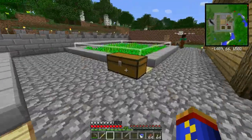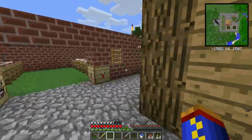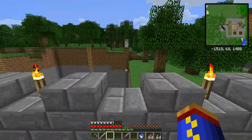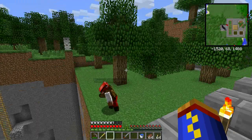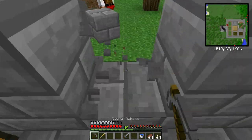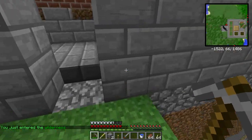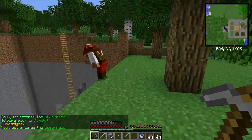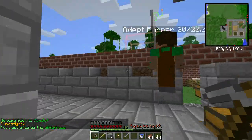I need to quarry out the rest of this side over here, just because it's a quick way to get the resources. I'll probably do it, because this was my tree farm — so I'm just going to set up another quarry right here to go ahead and clear this out, because this is where I had my miner working last time. Basically just doing a full chunk.